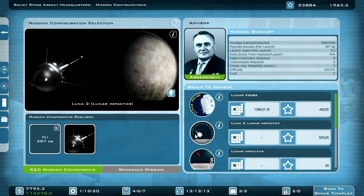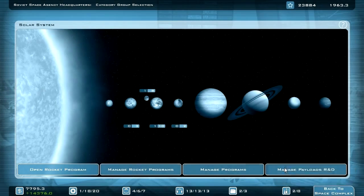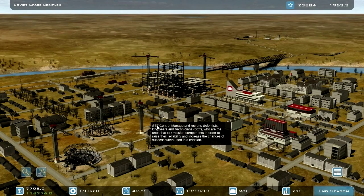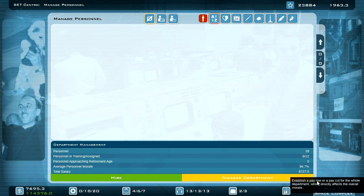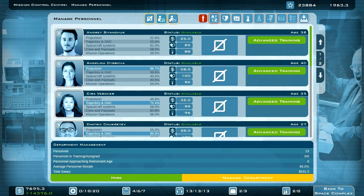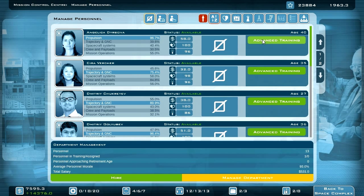There is one scientist left over. I think I will send the scientist to advanced training — EVA suits or crewed spacecraft. I think crewed spacecraft could be a little bit more important. I should also send my flight controllers to an advanced training session — you can learn something about spacecraft systems.